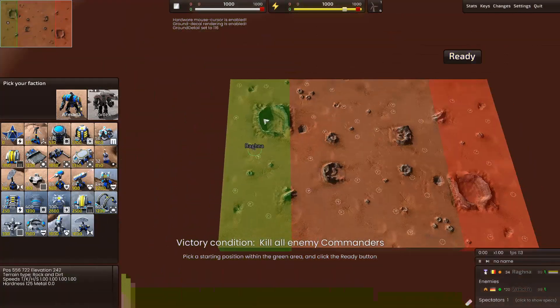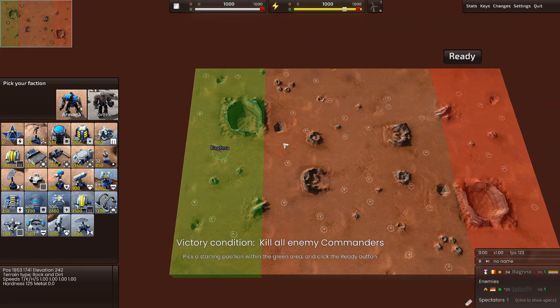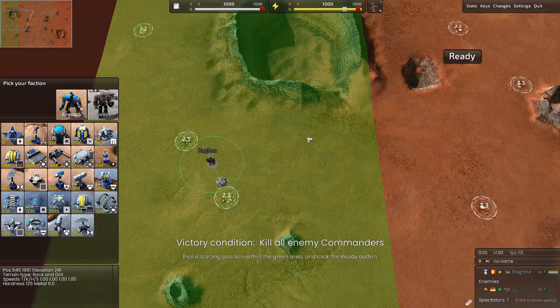Let's pick our starting position. You can only start here for a 3x slower start, or in the center for a 2x quick build. Place our first mech and press ready.